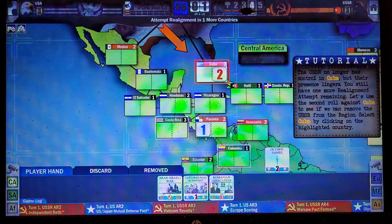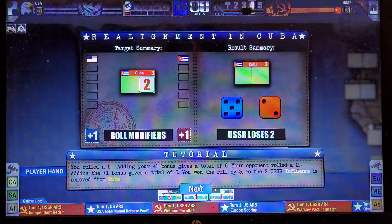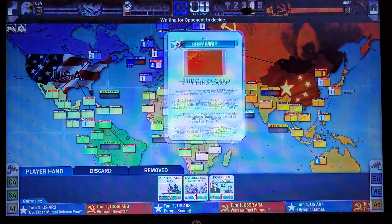The dice difference reduces their influence. Then we can try it again and just completely remove them. It doesn't get me influence in there, but at least it gets them out. Because the USSR being in Cuba is going to be a bad thing.